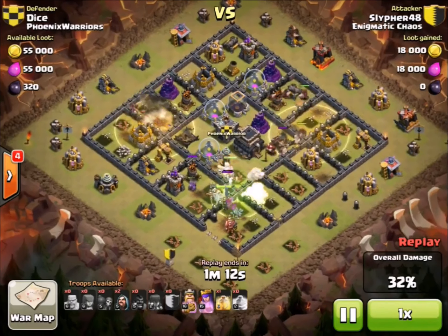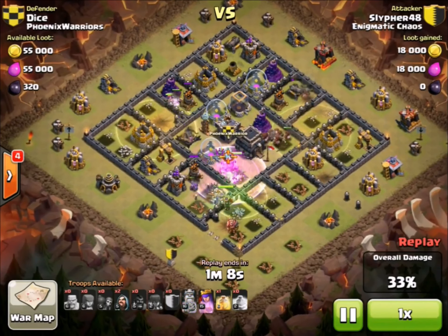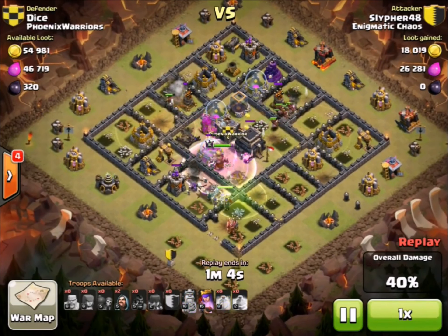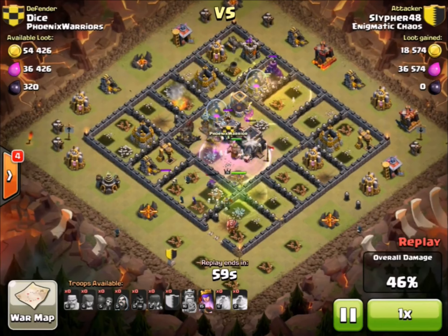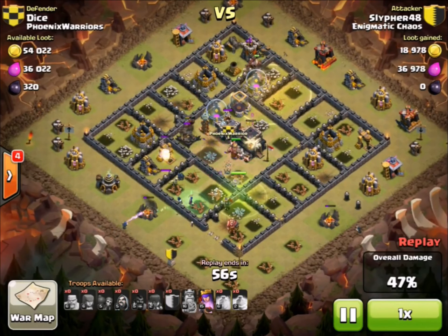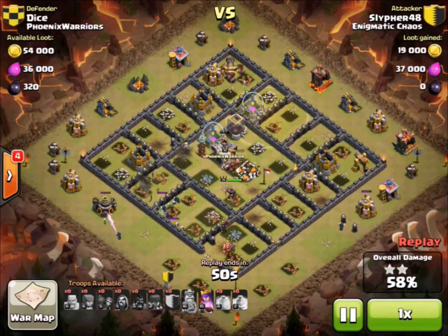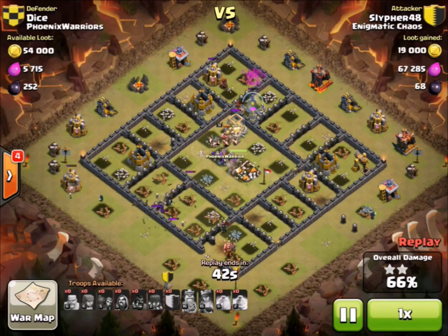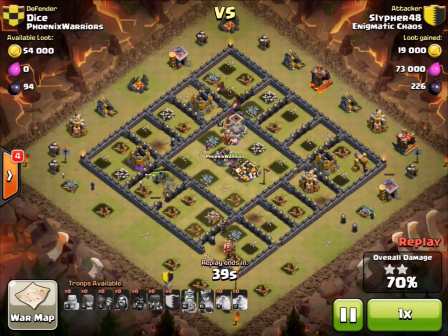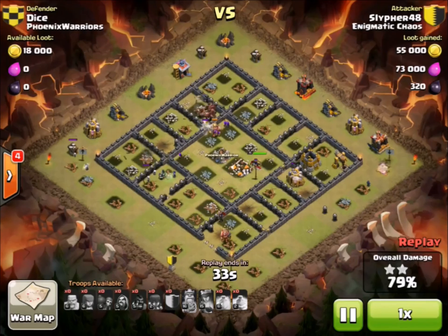His heroes are inside the core doing a ton of damage. The witches on the bottom side are killing the Archer Tower and Air Defense, while the Barbarian King inside the core is taking out the town hall and everything else. A huge pack of hogs is still working on the top compartment, just enough to take out the remaining defenses. The Archer Queen takes out the tesla and he activates her ability to spawn more archers to clean up the rest of the base. About 35 seconds left - it's game over for Dice.